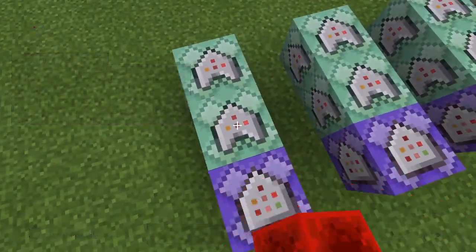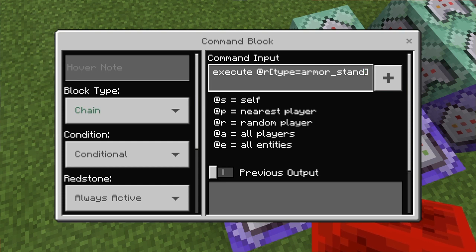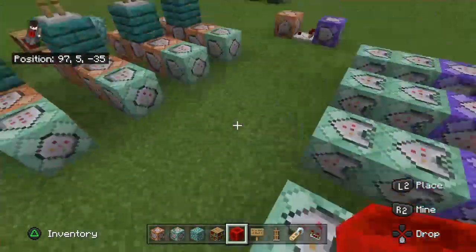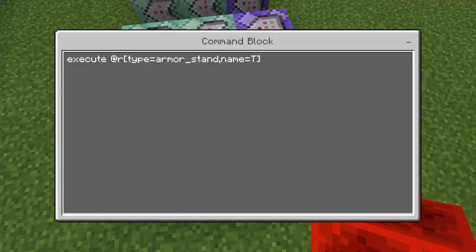So here you're going to type the second command: 'execute @r[type=armor_stand, name=T]' - three tildes - 'setblock tilde minus 2 tilde redstone_block'. Basically, when you get this block, it executes again and gives you a new block. It has a 25% chance of giving the same block and 75% of giving a new block. The more blocks you have, the less likely you are to get the same one.